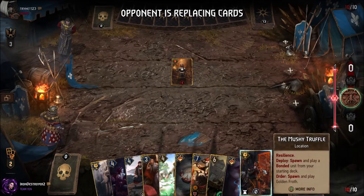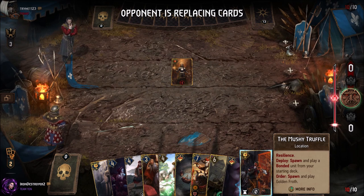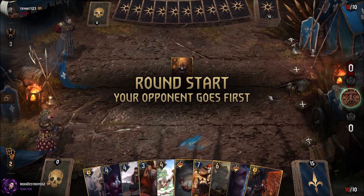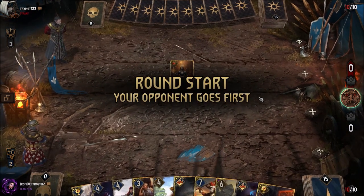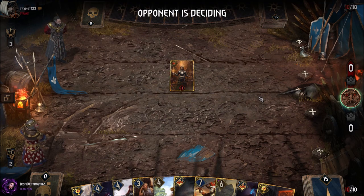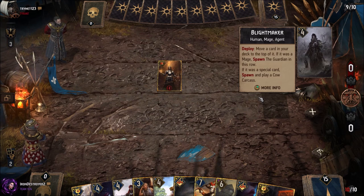Our hand is really good — we have Chapter of Wizards, Queen Adalia, Amphibious Assault, Mushy Truffle, Donmere of Troy. The only card we're missing is Adarin and we don't have Onomancy to get him. Other than that our hand's really good, but that does make our hand significantly weaker.